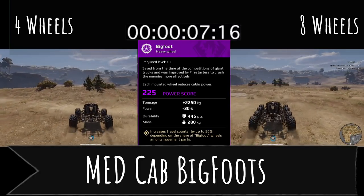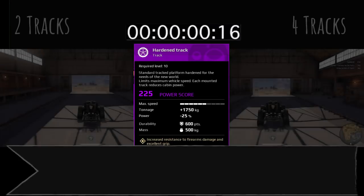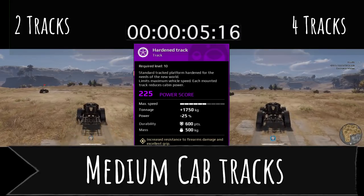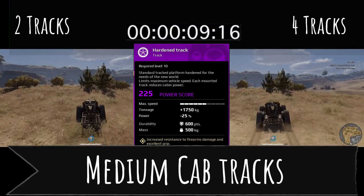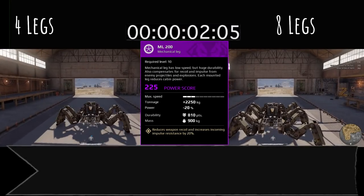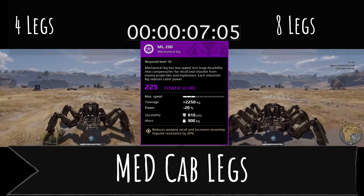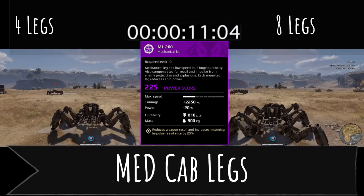Bigfoots are again going to show the largest difference — a decent amount of difference in acceleration getting going if you run eight Bigfoots. Tracks show a little bit of difference; you can see the one on the right hits the edge of the garage just slightly slower than the one running two on the left, so not a huge difference there. With legs, take a look at when we hit the garage — slightly faster with four than with eight, but the difference is not as big as I thought it would be.